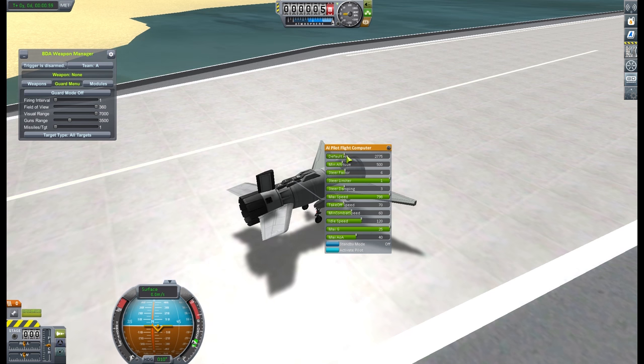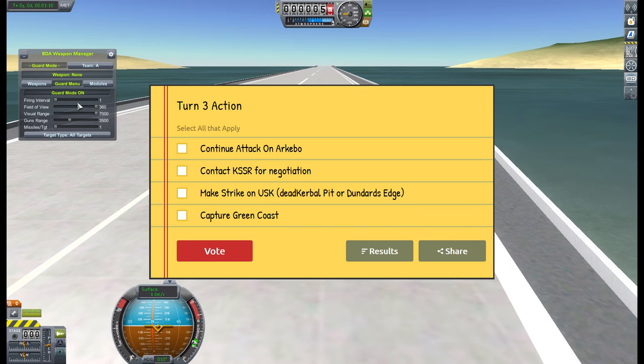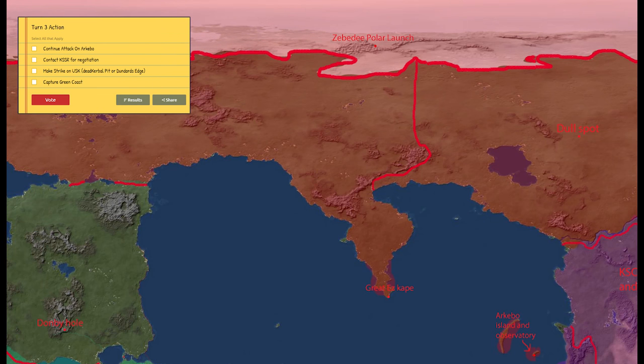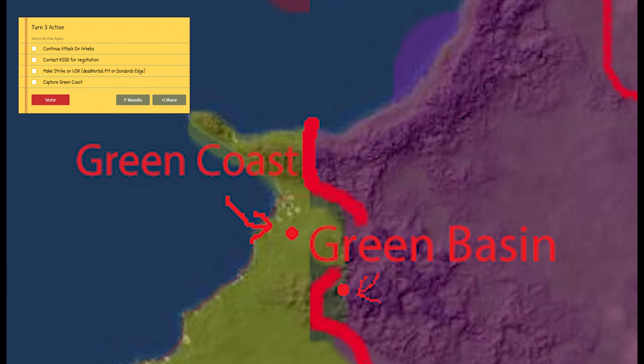And that seems like the perfect time to talk about this week's straw poll. As always, down in the description you'll find a link to the straw poll asking what I should do next. Your four options today are: continue the attack on Arakebo and try to take it over; contact the KSSR — the nation in charge of Arakebo — and try to negotiate a mutual agreement to end this war, which was essentially their last commander's choices; or attack one of two targets in the USK, the nation to the north and east of me — either Dead Kerbal Pit or Dundard's Edge, and I kind of like Dundard's Edge for the view; or finally, go and capture Green Coast, the base that is oh so close to mine.